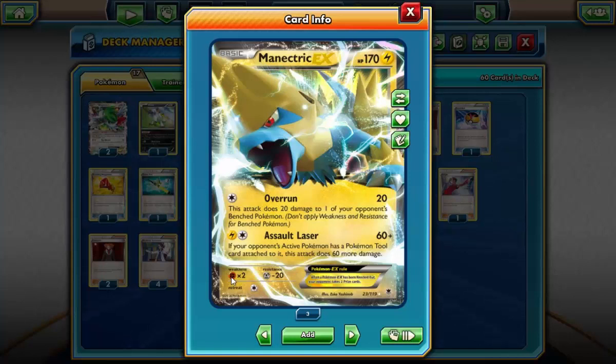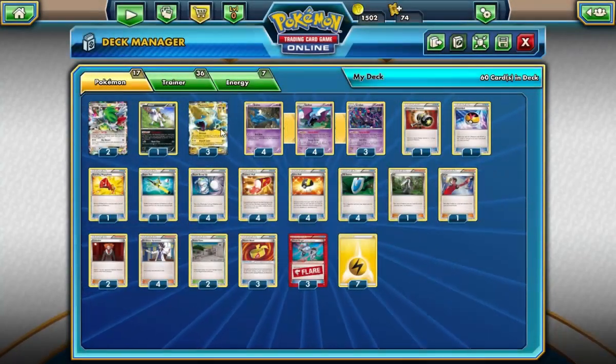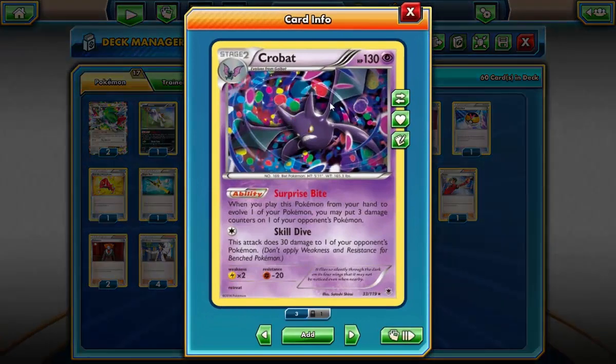It does have a weakness to Fighting type, which is a little iffy. There are a lot of strong Fighting types out. In testing though I was able to beat a Garchomp deck — I just quickly ran over it; they weren't able to get anything set up and it was too quick. So I think Manectric can get over most of them with some of the interesting tech cards I've decided to put in here.